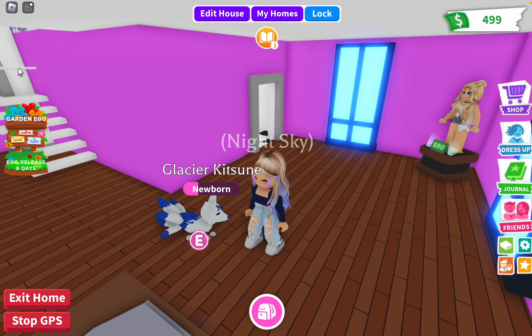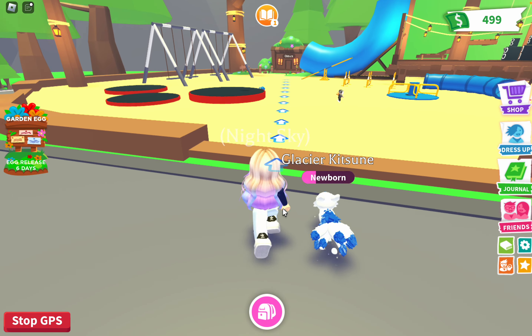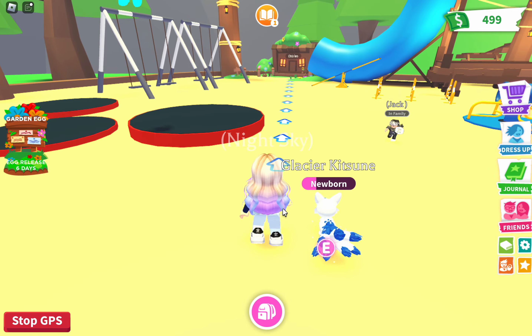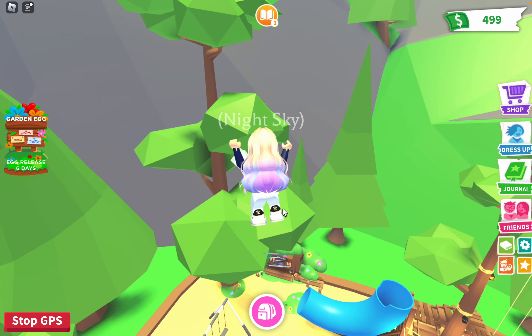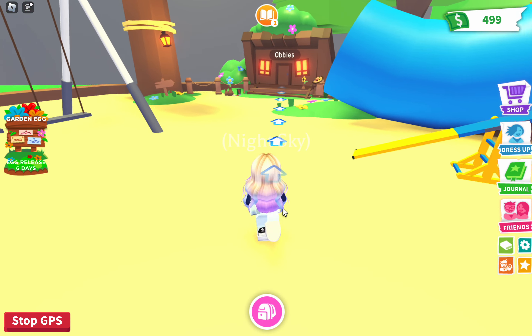Let's find the location of the garden egg update. You might wonder why it's called 'garden egg' even though what we're about to do has nothing related to an egg. Well, because in six days the garden egg will actually release — instead of having the plain old desert egg, we're gonna have a brand new garden egg!